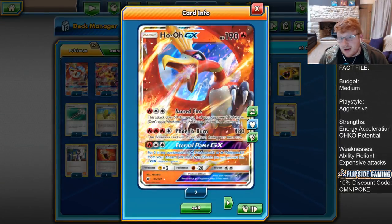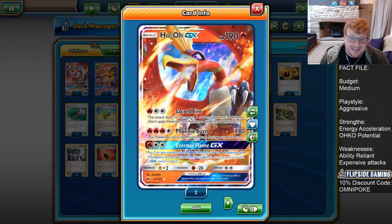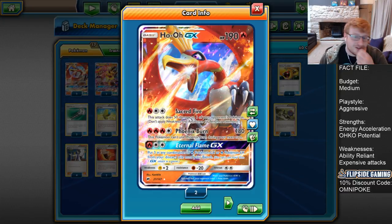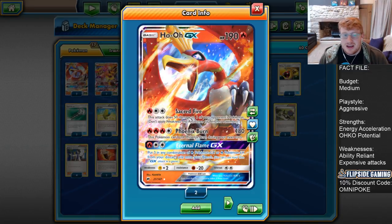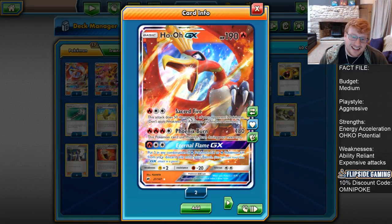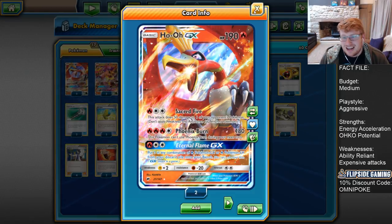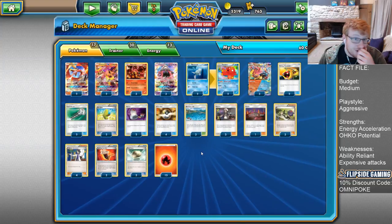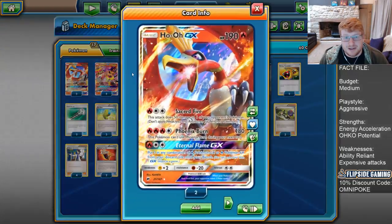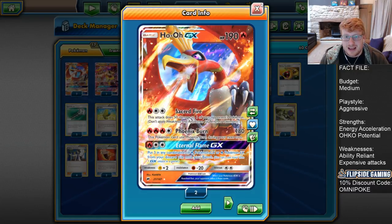Ho-Oh also has a GX attack, but I really wouldn't bother — you will never use it because Turtonator's GX attack is way stronger. It puts three in any combination of Fire GX and EX from your discard pile onto your bench. I don't know what situation you'd have to be in to use this attack — it's terrible tempo, really just bad in all circumstances.